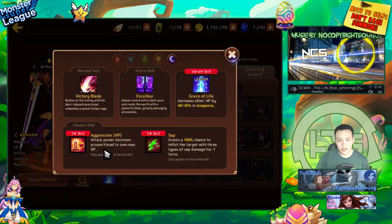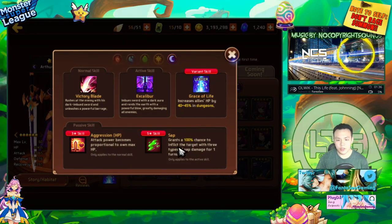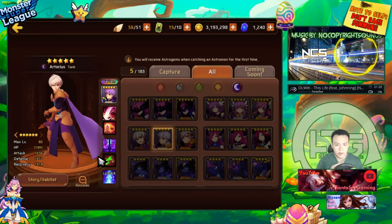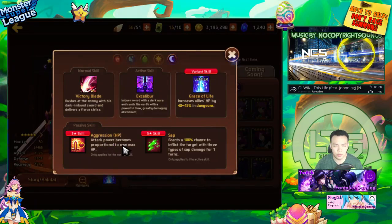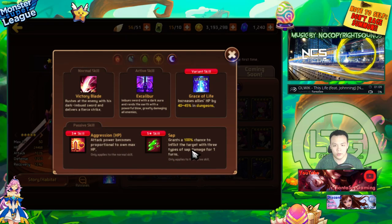Dark Arthur is a tank and HP aggressor — more HP equals more damage. He also has a 100% chance for three turns of sap. He's very strong early game but his second skill isn't really useful, so he falls off. Early game you can build him full HP and he'll do quite a bit of damage on his three-star skill and sap the enemy for three turns with his five-star skill — that's like 15% instantly by the time they move again.